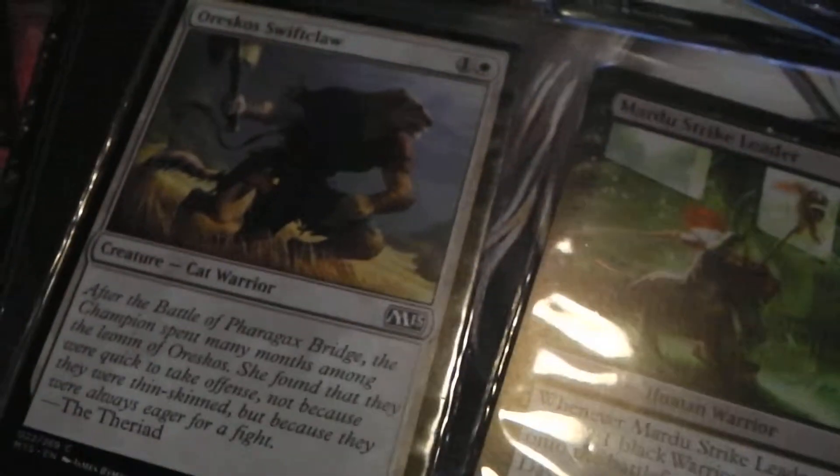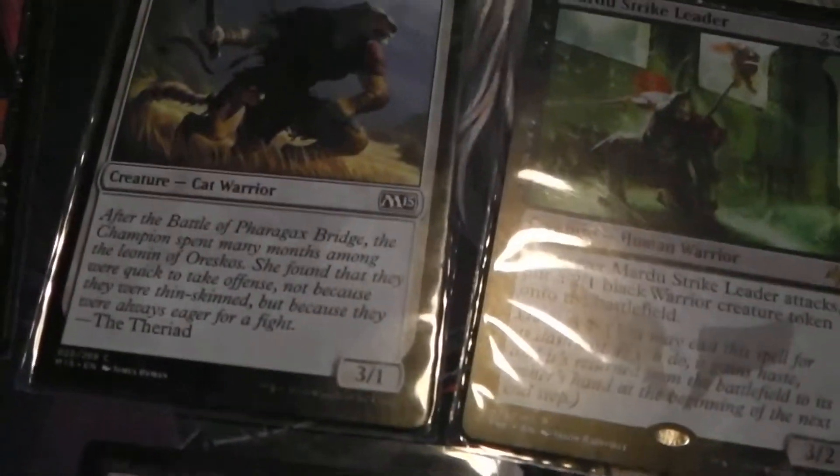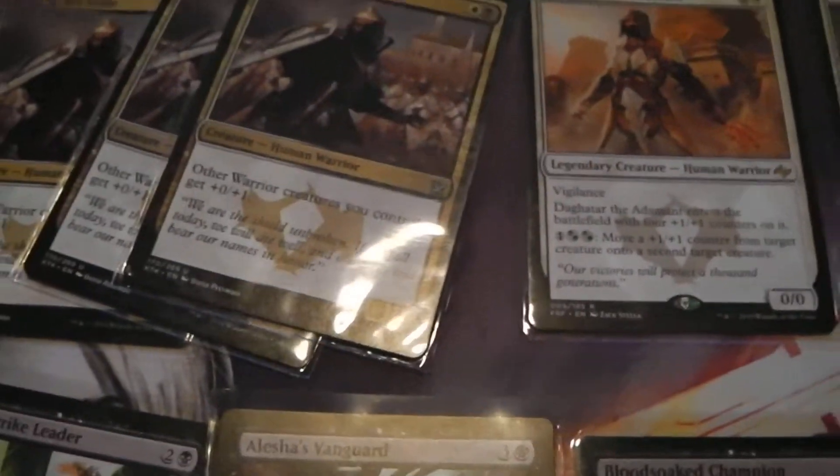Roko Swiftclaw — it's a 3/1 for two. It can deal with your morph creatures and your manifest so it's a fair trade, but mid-game with Chief of the Edge and Chief of the Scale it's fantastic.